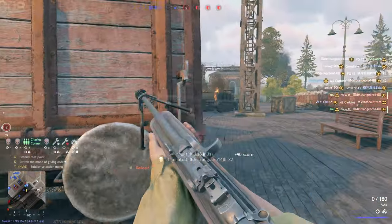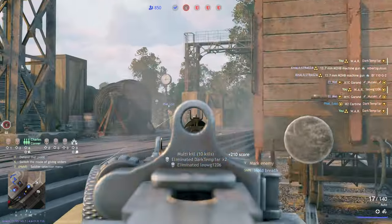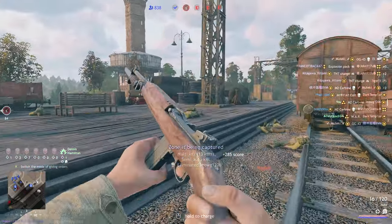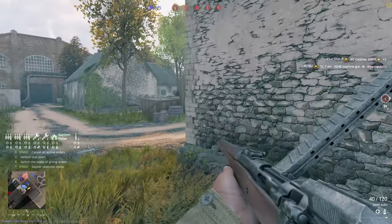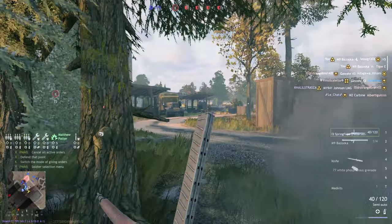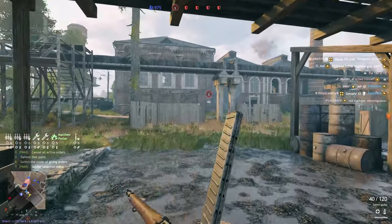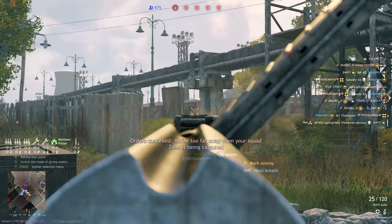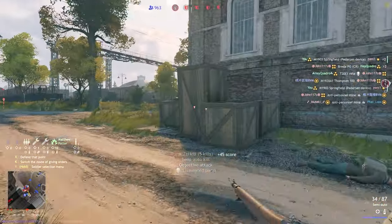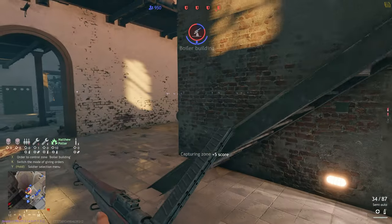We also get access to the Browning Automatic Rifle — the BAR — which is not bad but compared to something like the MG34 that German players will be unlocking, it leaves a lot to be desired. If you use the BAR, treat it more like a big assault rifle rather than a medium or long-range machine gun. The M9 Bazooka sees a small bump this tier and can take out enemy vehicles from the side, but it's nowhere near the level of the Panzerfaust the Germans are picking up at the same time. The M1 flamethrower is also available but pricey and not particularly good — wait for the M2 flamethrower in tier 4.